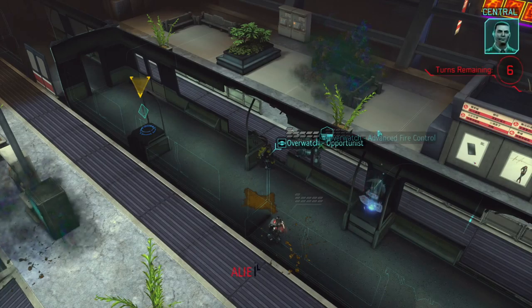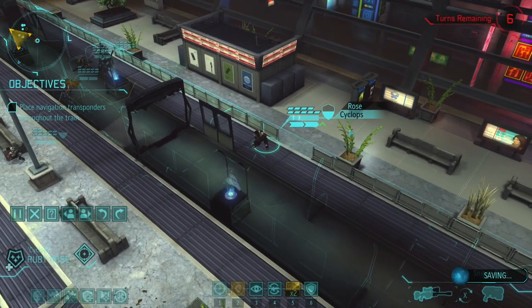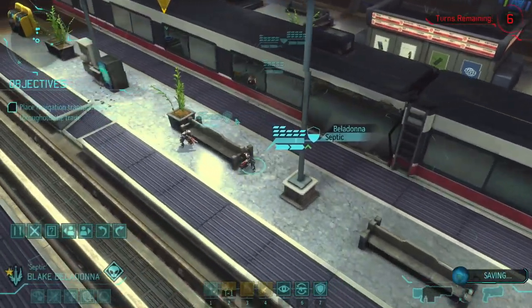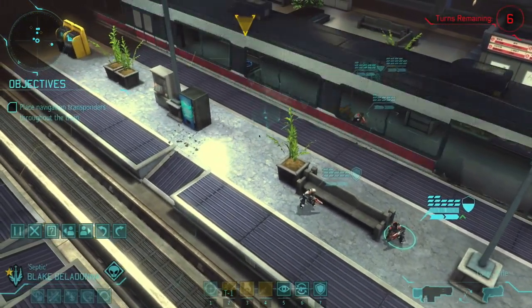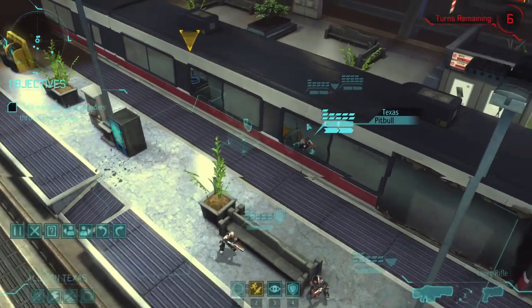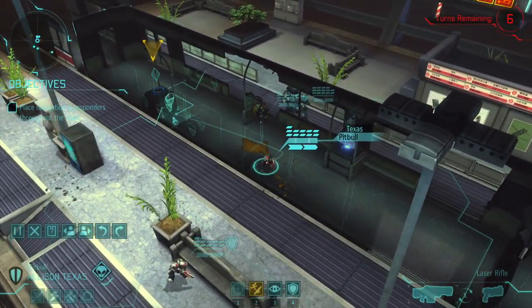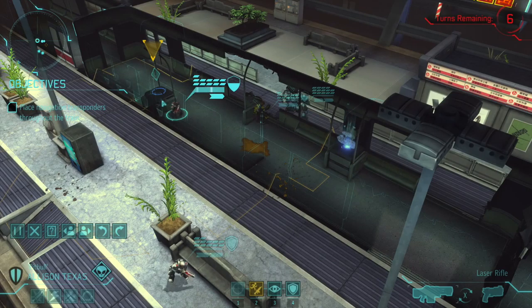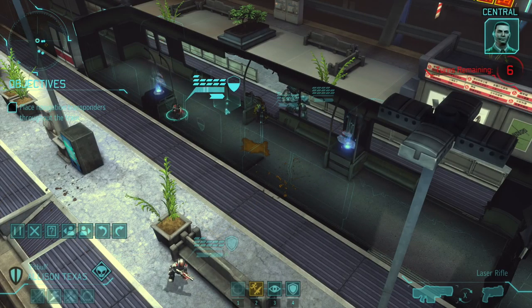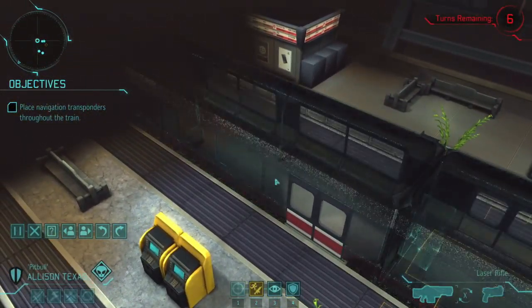Everybody overwatch. The alien battleship is still on a direct course for the city, commander — we'll have to move quickly. Okay, no drops — which is very good actually, I would have expected something to drop. So let's put Texas behind the next transponder and activate it. Only one transponder left to be activated — now we have only one transponder in the next car and we need to get into the cockpit.